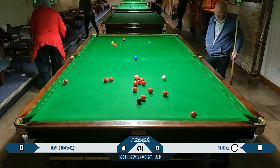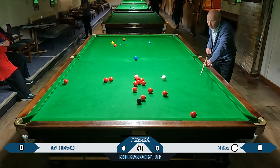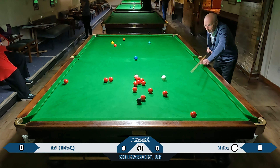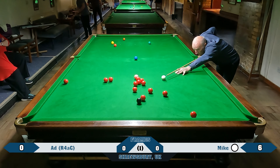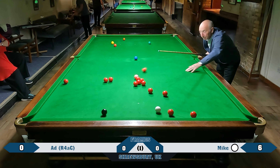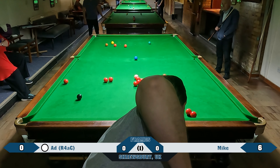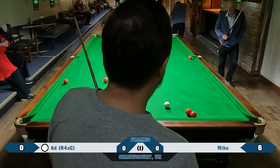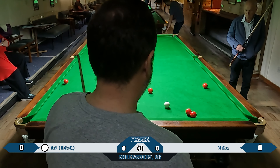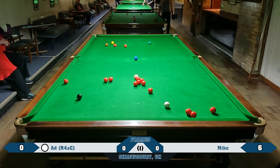Hopefully the graphics are fairly self-explanatory. Points in the frame are on the very edges of the bar. The white ball with the black surrounding indicates whose shot it is, because that's the cue ball. And then you've got the frames in the middle. Just like what they do on TV, I've put in the location of where the match is - which the vast majority will probably be in Shrewsbury with these violets.